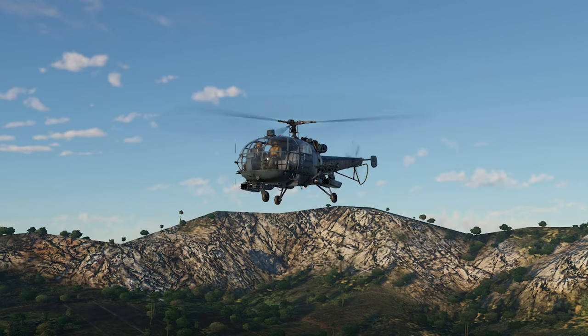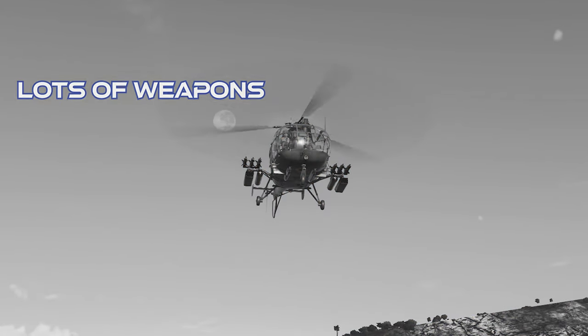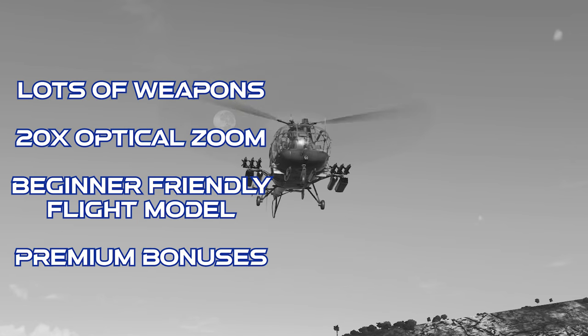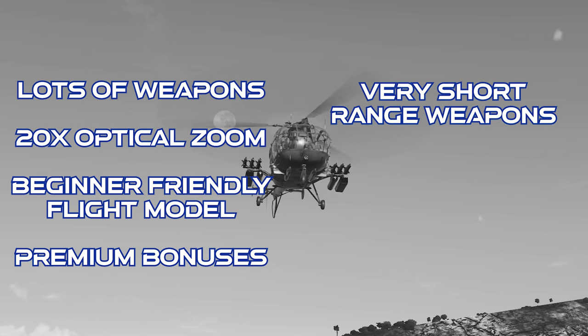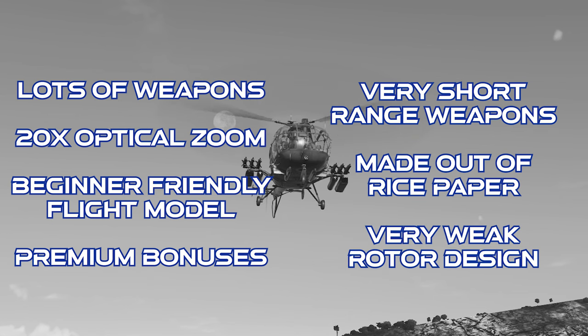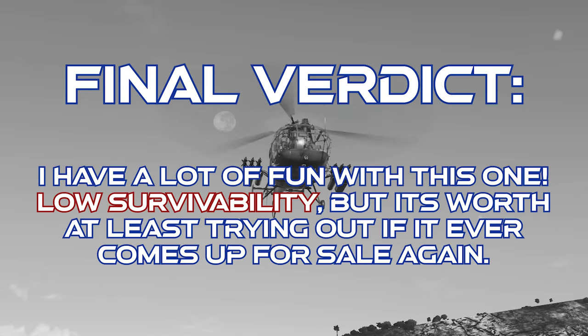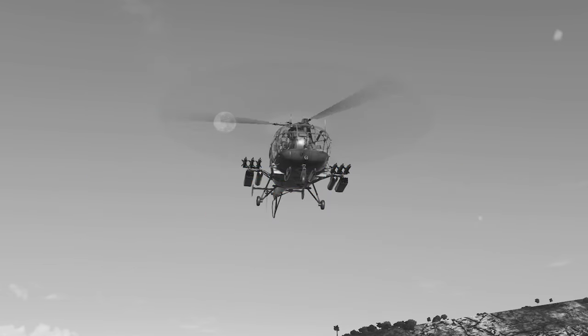To close out on the IAR-316B: this helicopter has a heavy load of weapons for its BR, a reasonably good optical zoom, it's pretty easy to fly, and it gets premium bonuses. However, all of its weapons are very short range, it's basically made out of rice paper, and its three-bladed rotor doesn't generate much lift. The final verdict is that this is actually one of my favorite helicopters, even if it struggles a bit with survivability. If you don't have this and you see it come up for sale, at least give it a test drive — you might actually like it. As always, thanks for watching.